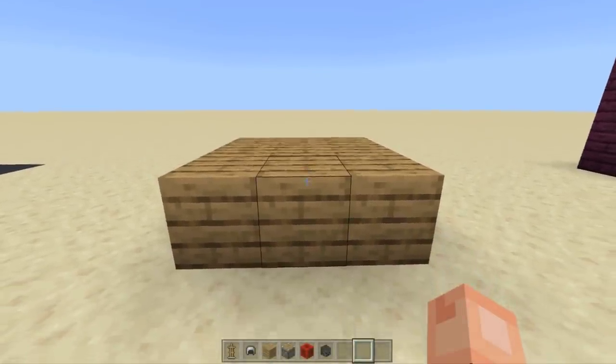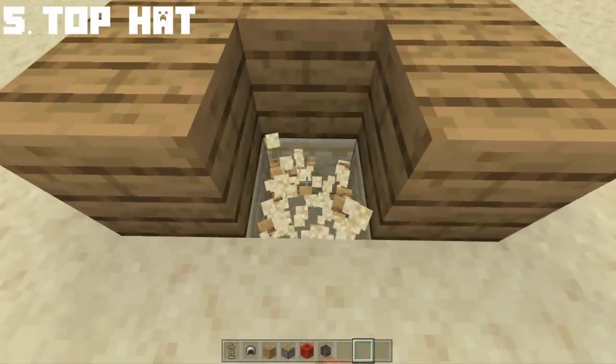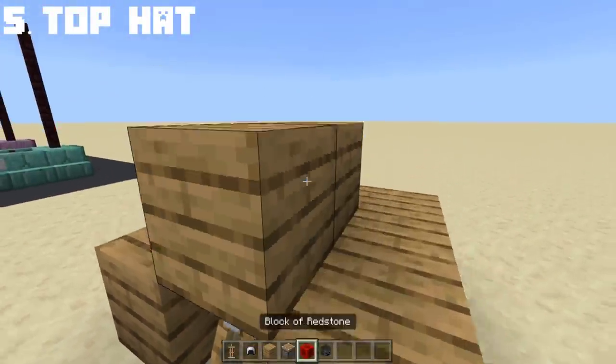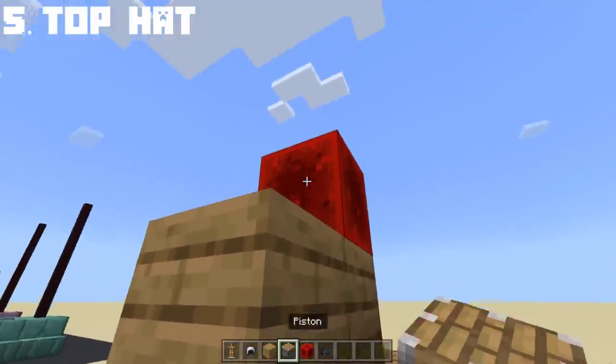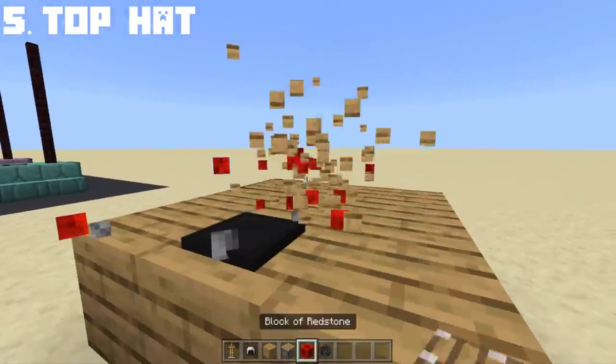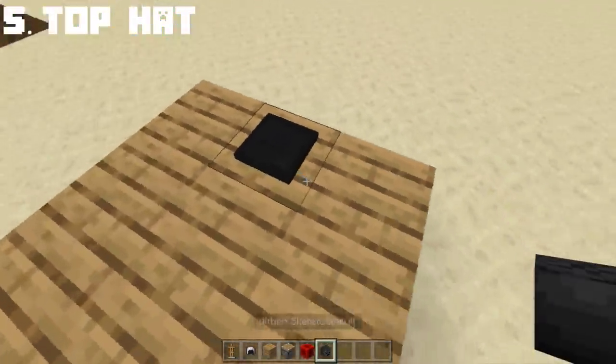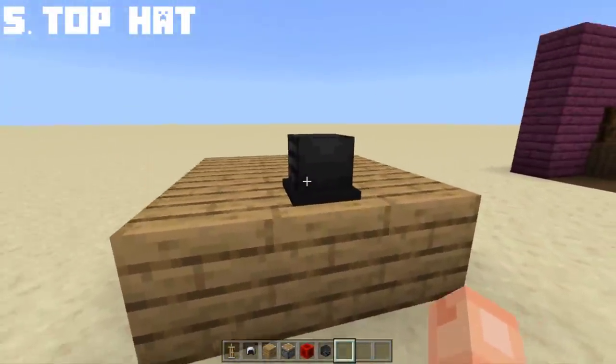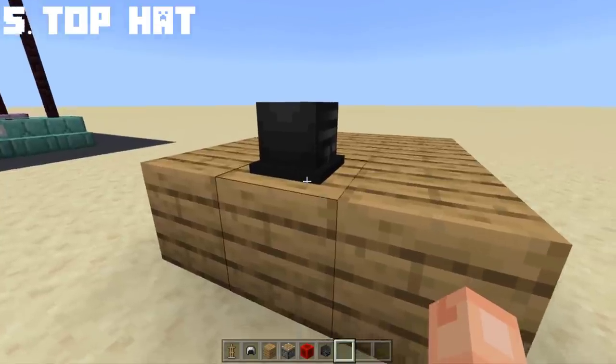If you didn't know, you can create a top hat in Minecraft using an armor stand. It is very easy to make — you only need an armor stand, an iron helmet, and a wither skull. Place the wither skull backwards, and voila, you get a top hat design which looks fancy and fits for a gentleman.